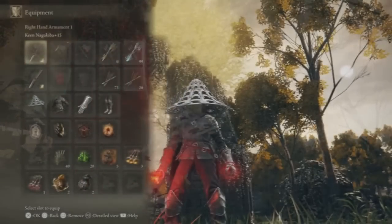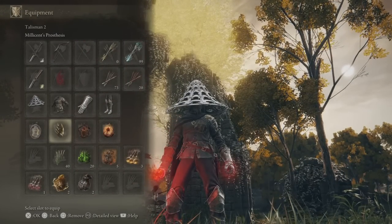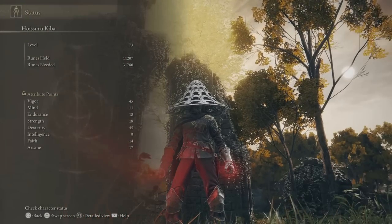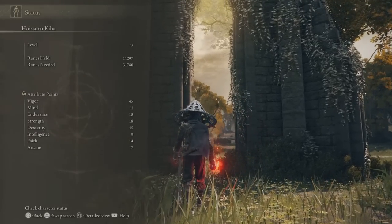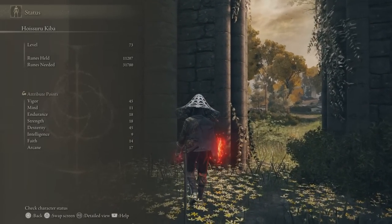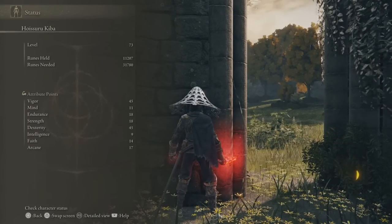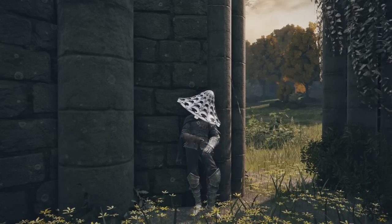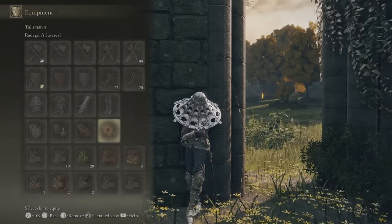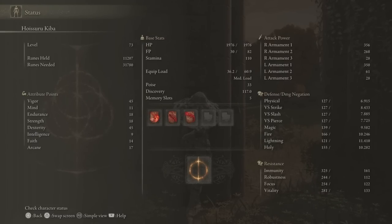Here's the build and equipment as well as the stats. Weapons are at plus 15, which is like plus 6 for special weapons. We do have Ratatagan's Sore Seal. It's important to remember that Lord of Blood's Exultation got nerfed — that was not the case for this video; this was recorded after the patch. But all the invasion footage was before the patch. So these numbers — attack rating and all that — are going to be a little different from what I actually had during those invasions.